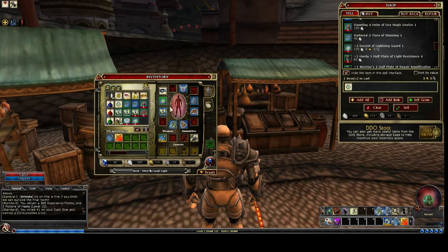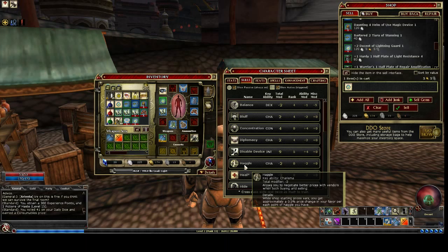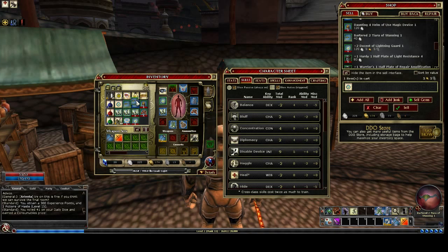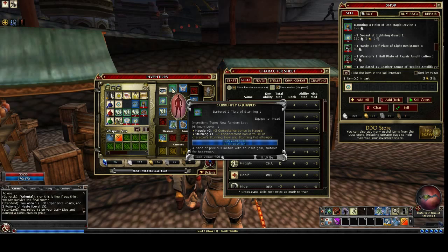One thing I wanted to talk about is haggle. Right now, as you can see, my haggle skill is minus 2. One nice thing about haggle is you don't lose anything by being negative — negative haggle is considered the same as 0. I have something here with haggle 2. I put that on, and if you look at that price it's 5 and 5, and the shield up on the top of the shop window is 120. It takes my haggle up to 0, and nothing changes — price doesn't change. So it really doesn't do anything good to have that.